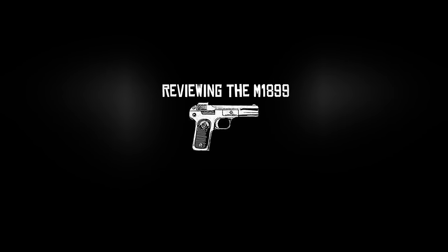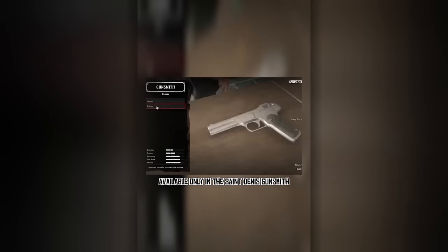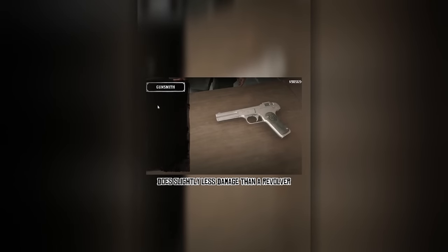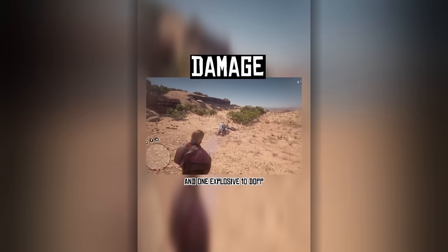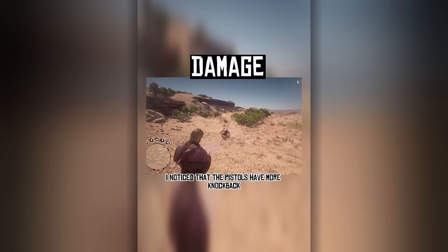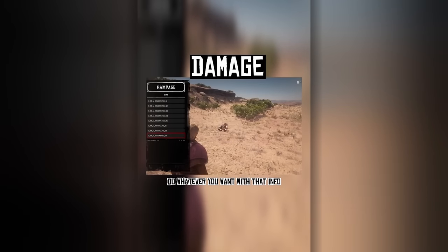Reviewing the M1899 — I've been harassed enough, so I will finally review this. The Peters and Janssen M1899 is an 8 round capacity semi-auto pistol, available only in the Saint Denis Gunsmith. This gun is a hot commodity. Being a pistol it does slightly less damage than a revolver. It took about 3 regular bullets, 3 high velocity, 2 split points, 4 express, and 1 explosive to end Dop. I noticed that the pistols have more knockback — since you have to use more bullets, they get pushed back more. Do whatever you want with that info.